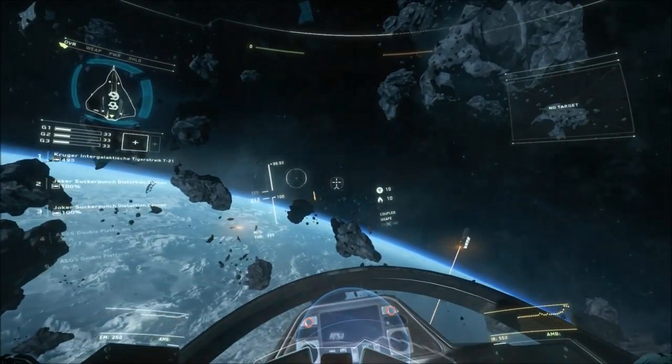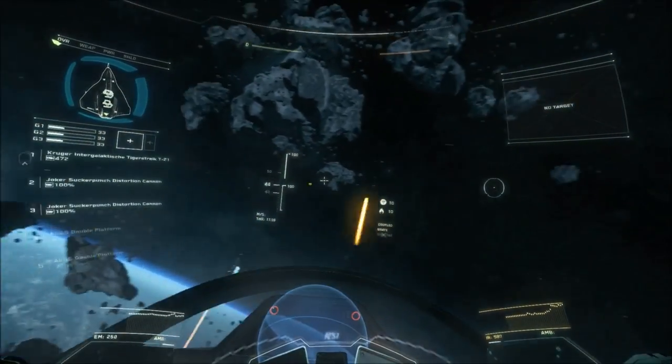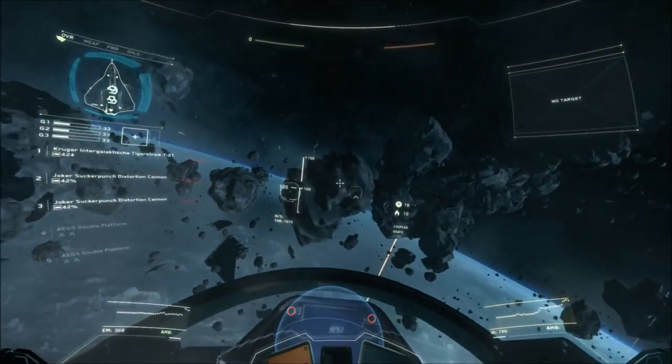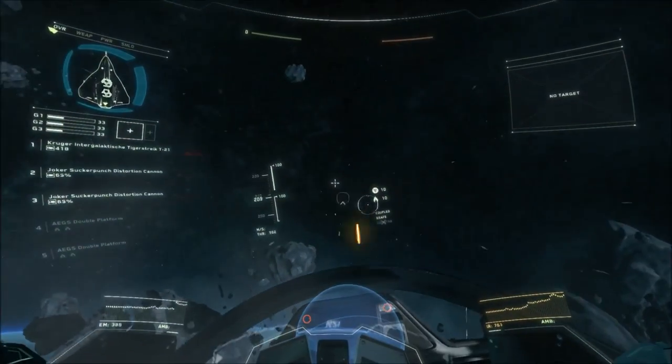Interactive mode, the default for the mouse, allows the ship turrets to be aimed with the mouse as well as turning the ship. This allows for gimbal and turret mounts to track and attack targets without turning to face them.